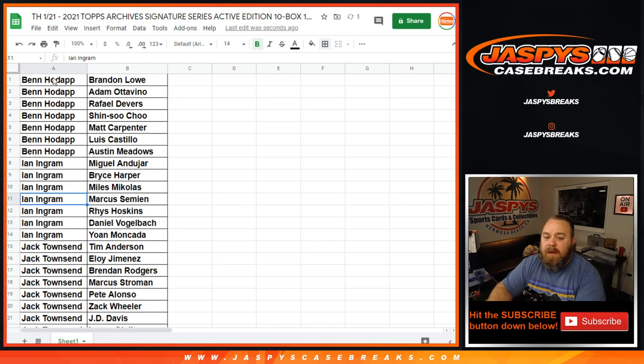Ben Hoda, your seven spots go from Brandon Lowe down to Austin Meadows. Ian Ingram, you've got from Miguel Andújar down to Yoán Moncada.